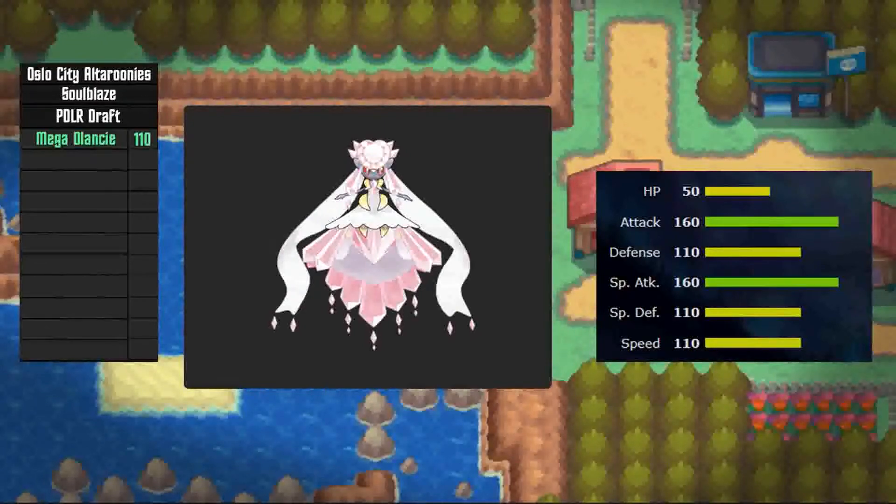The list is in speed tier order, from fastest to slowest, and first up is Mega Diancie. It's a really strong mon with 110 speed, outspeeding a lot. Being a Mega, there are some things it doesn't outspeed, but with that Magic Bounce ability it gives it great versatility, being able to bounce back non-damaging moves, which is pretty cool.